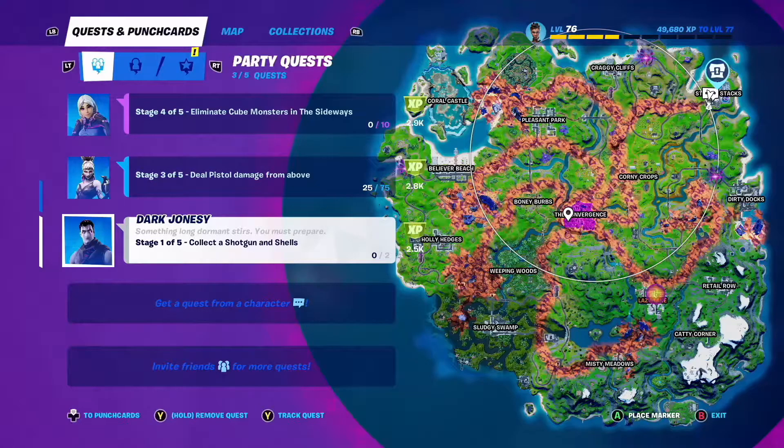Hello, in this video we're going to look at the Dark Jonesy quest stage 1 of 5: collect a shotgun and shells. There are two parts to the quest, one for the shotgun and one for the shells. Dark Jonesy can be found at Steamy Stacks, as shown on the map.